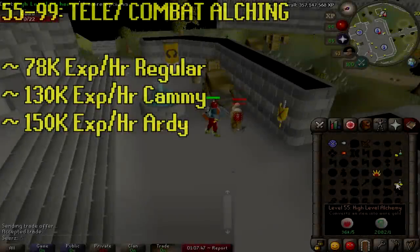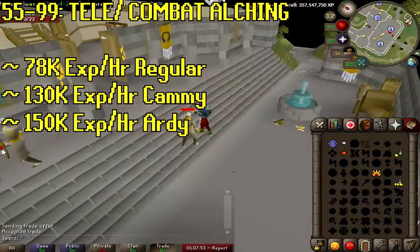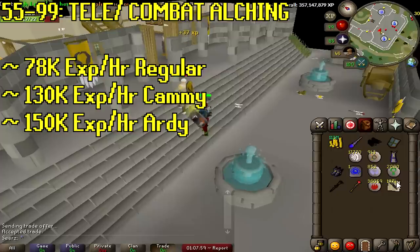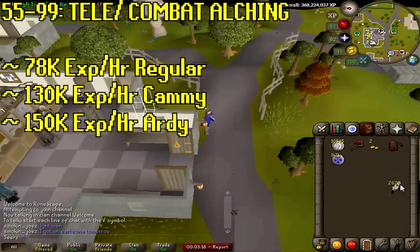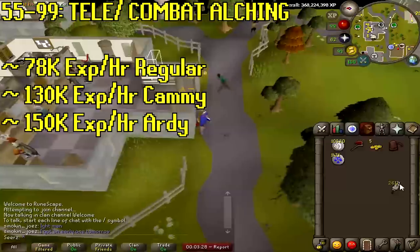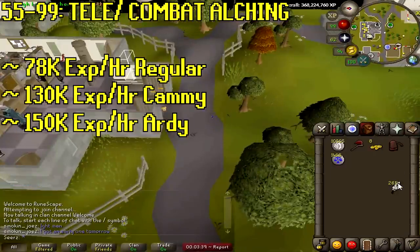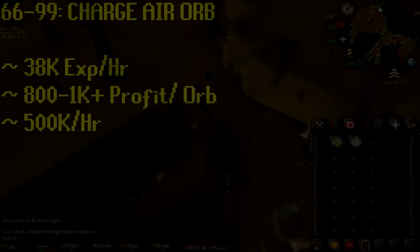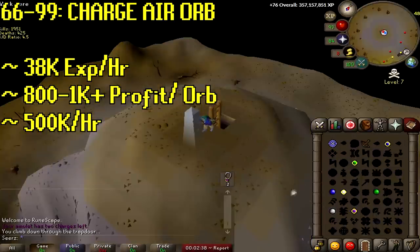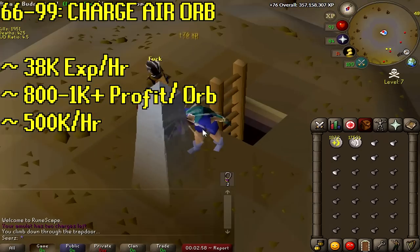At level 55 you could do this all the way to 99. Most people just sit at the GE alching — don't do that, it's such a waste of time. What you really want to be doing is training combat. You can alch in between the swings of a scimitar, all in between Camelot teleports and Ardougne teleports, for 130k to 150k XP an hour. At level 66, you can charge air orbs for some gold — it's 38k XP an hour and roughly 800 to 1k profit per orb, doing about 500 per hour, which is 500k gold an hour.